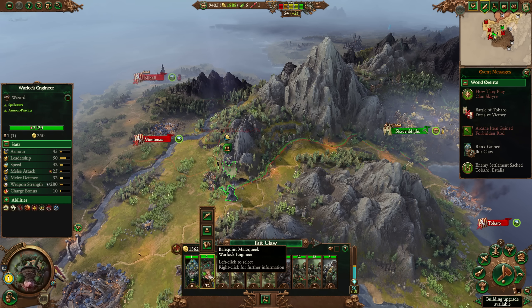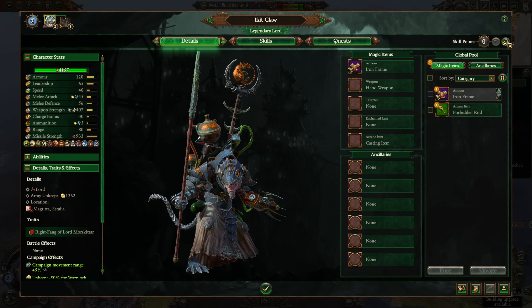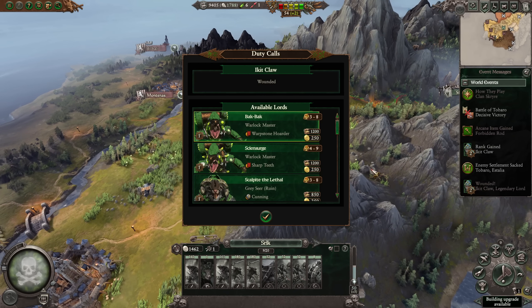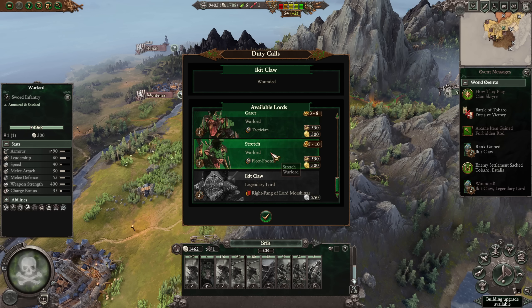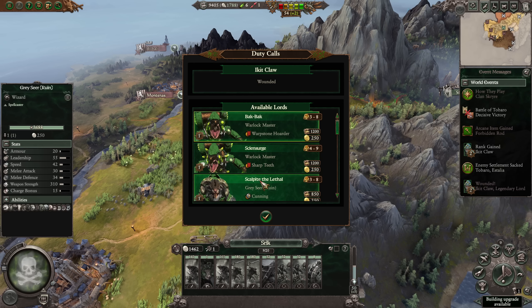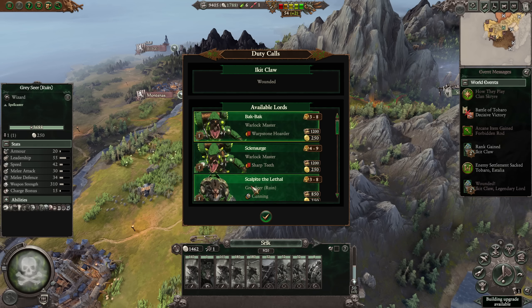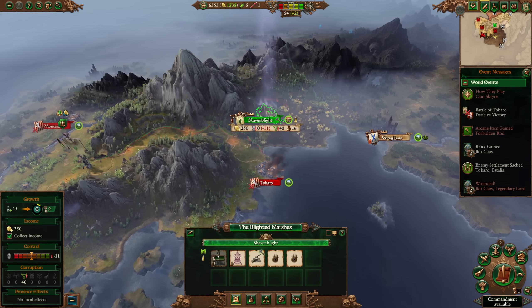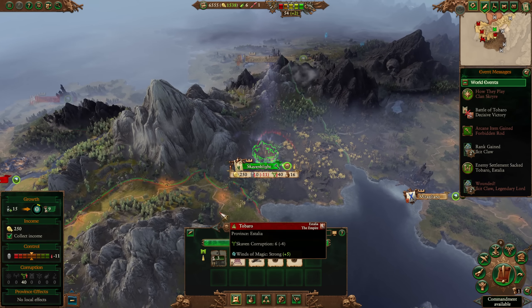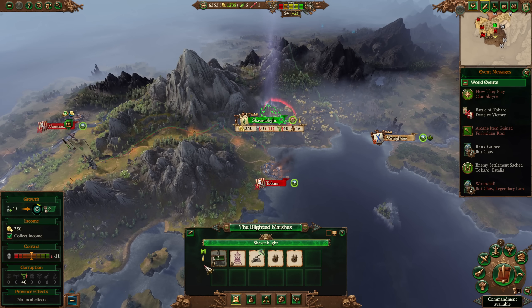This guy is going to provide an extra 10% campaign movement range — as of the next turn, they don't apply that extra movement as soon as they're attached into the army. The next thing we want to do is actually respec Ikka Claw. This is where I'm probably going to get a bit of people going 'what the hell?' Then what you want to do is just attach in any lord, preferably a cheap one — but if you want to get some Warlock Masters, this is an opportunity to do so. Grab Warpstone Hoarder and just leave them there in Force March.